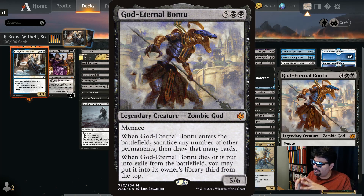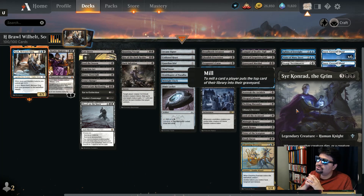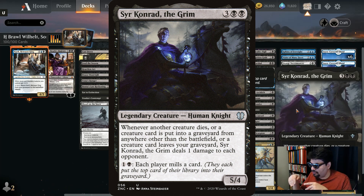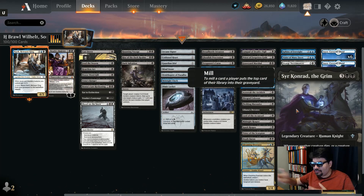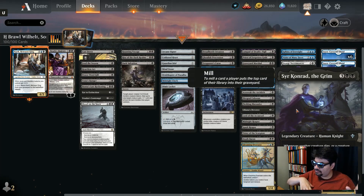God-Eternal Bontú: five mana, 5/6 with menace — whenever it dies or is removed from the battlefield, put it back into your library to cast again. When you cast it, sacrifice permanents including lands and draw cards off those sacrifices. Sir Conrad the Grim: five mana, 5/4 legendary human knight — whenever another creature dies, a creature card is put into a graveyard from anywhere other than the battlefield, or a creature card leaves your graveyard, Sir Conrad deals one damage to each opponent. Fill graveyards via milling for two mana and trigger damage repeatedly.